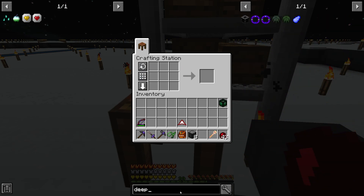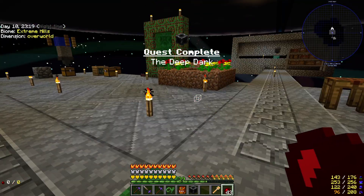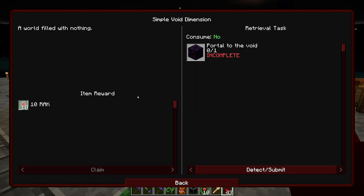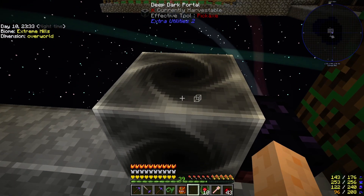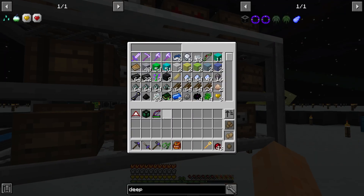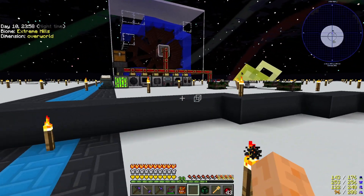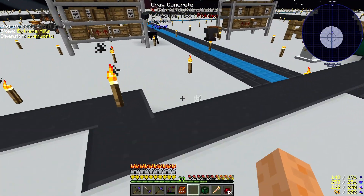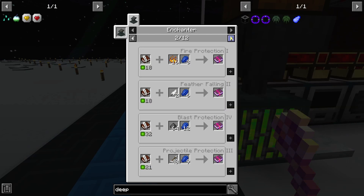Deep Dark. Deep Dark Portal — there it is. The Deep Dark — I've been here before, I do not like it very much. We will put everything away for a second because we're probably going to need it. I don't need this Slime Sling — it's just like a mining dimension where everything goes wrong. I definitely don't need the Hang Glider. I'm going to take the Jetpack just in case. Basically it's just dark in there, which kind of makes me want to get Night Vision.